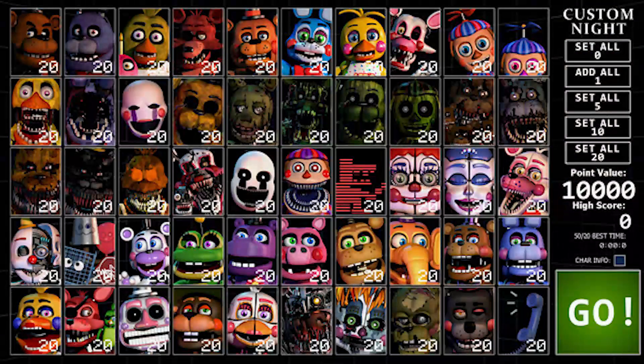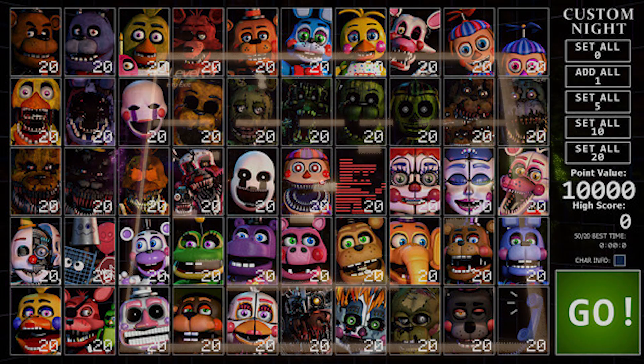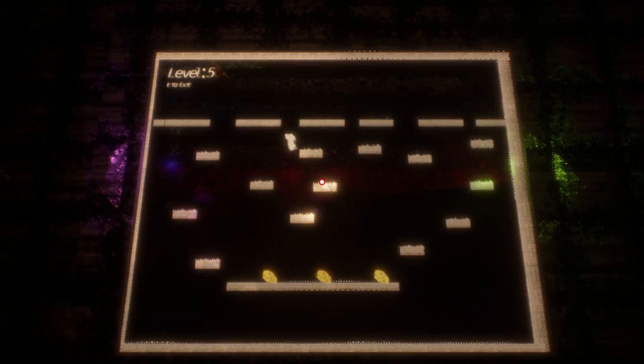After that we got a look at the full character roster - there is a lot. You can see Phone Guy, the crocodile character from FNaF 3. On the right side you can set each character to different difficulty intervals: zero, one, five, ten, twenty, up to ten thousand. There's a high score bar, a 50/20 best time display, a character info toggle so you can learn what each character will do, and of course the big Go button.